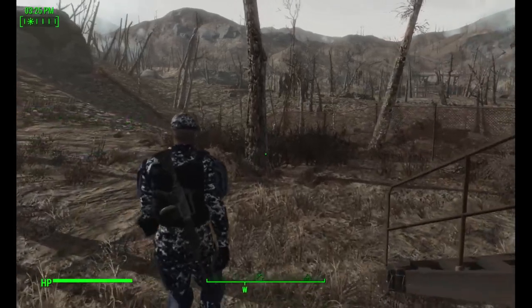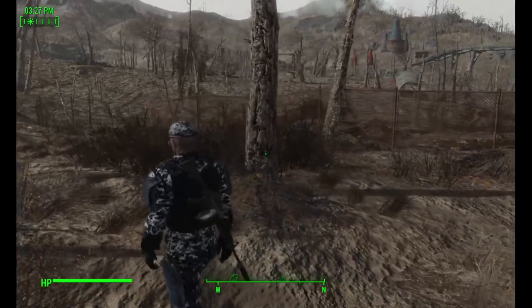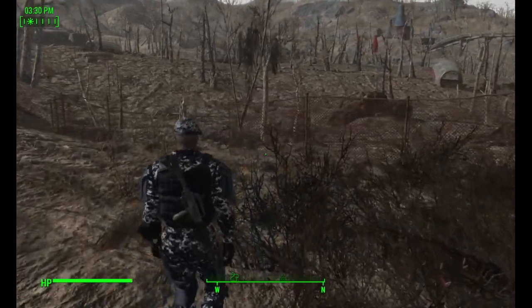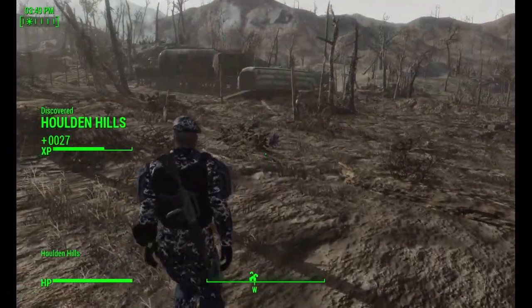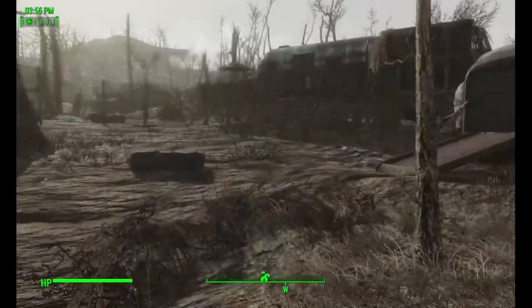Continuing on, you will come to the Radio Relay Tower. Pay attention to your surroundings here because there is a random encounter trigger around the area of the destroyed tank — you might see anything here, including a Deathclaw. But you're not afraid, right? You're on a mission. The map marker for Holden Hills should soon appear on your compass; just continue heading west until you discover it.